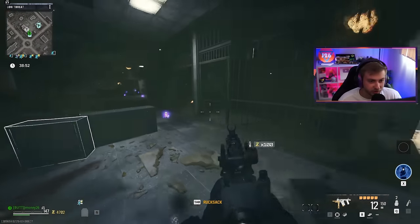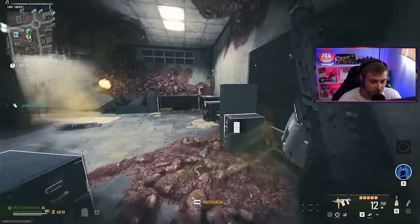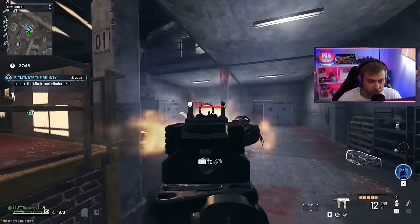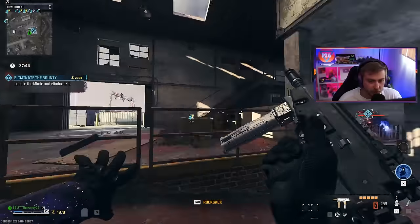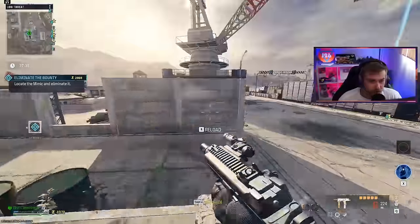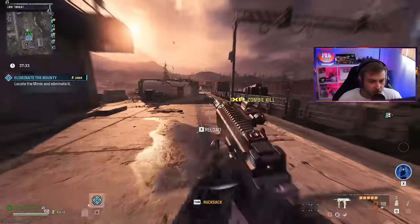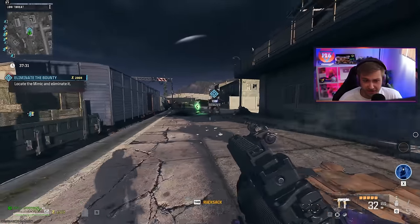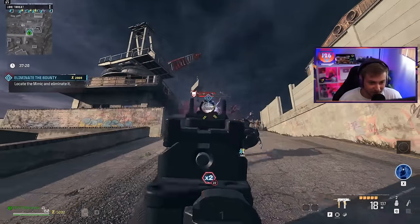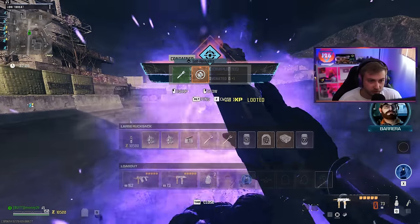I'm going to do a side quest real quick so I can get enough money to afford a self-revive so we don't immediately lose this game in tier three testing. While we're taking out this mimic, this underbarrel aftermarket part doesn't only work as a knife — it actually does improve your movement speed, sprint to fire speed, and vertical recoil, at the cost of hip fire spread. It doesn't seem like a terrible actual underbarrel attachment, but the melee damage isn't looking very good at all. Please give me a self-revive. Thank you.